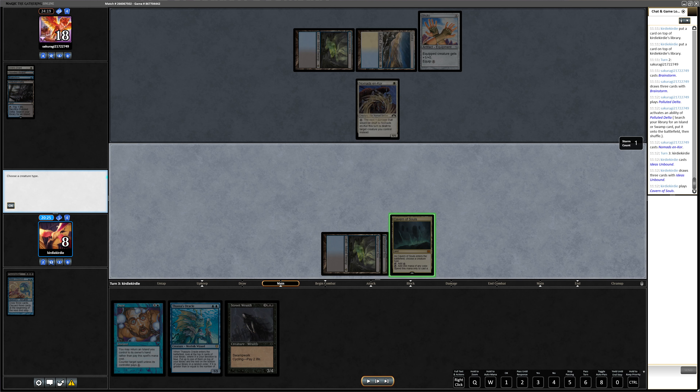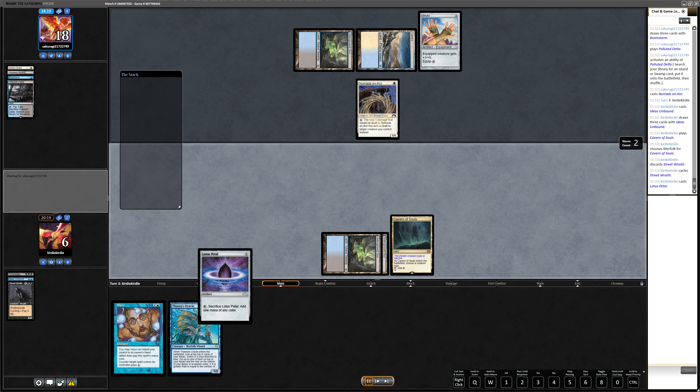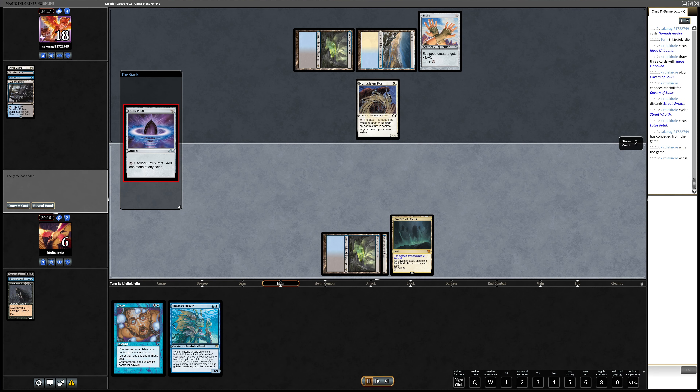I'm not really sure if this pile was the best, because if they had two open mana and a Tundra and drew an Orcish Bowmaster's Chant they could really screw up my Ideas Unbound. Feel free to tell me if there's a better pile. But as it turns out everything works out, and I win the game with Daze back up. So thank you, and on to game two.